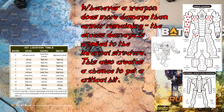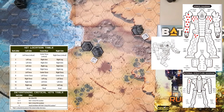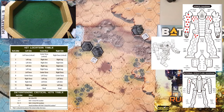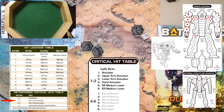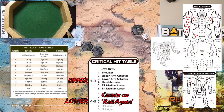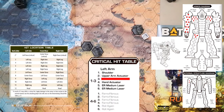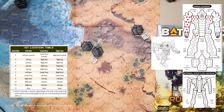Two damage to internal structure means we roll on the critical hit chart — found just below the hit location chart on your cardboard reference card. We roll a 9 — that's a critical hit. Normally you roll two dice to determine the exact slot, with the first die determining upper or lower. But the Grendel's left arm has no lower section, so we skip straight to rolling the second die, getting a 3 — that's the lower arm actuator. We mark it with a strike-through. In future shooting phases, any weapons in that arm get a plus-1 to-hit modifier.